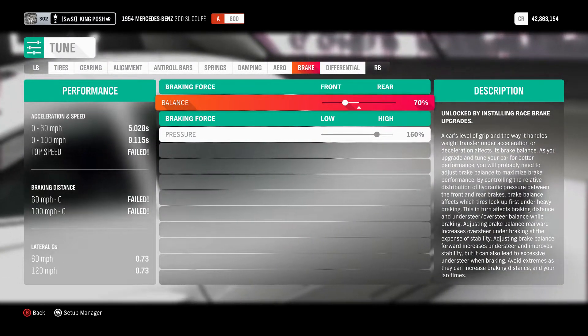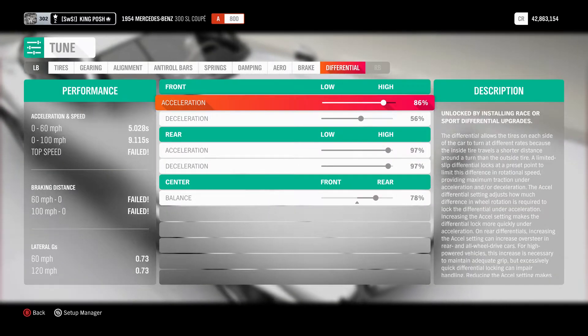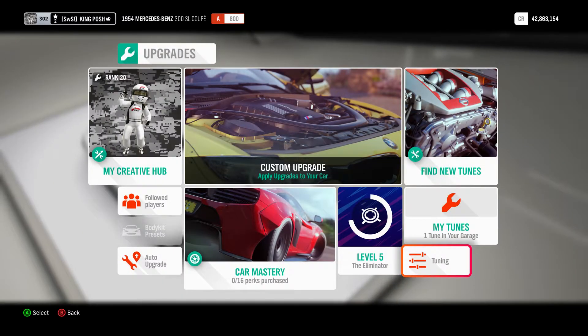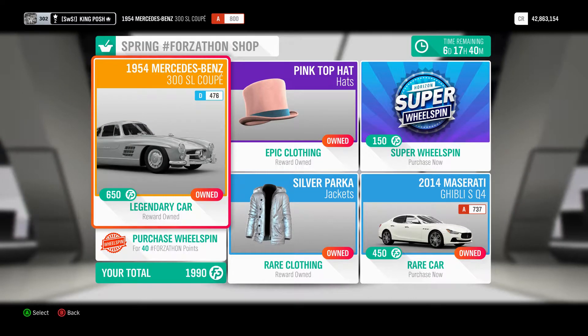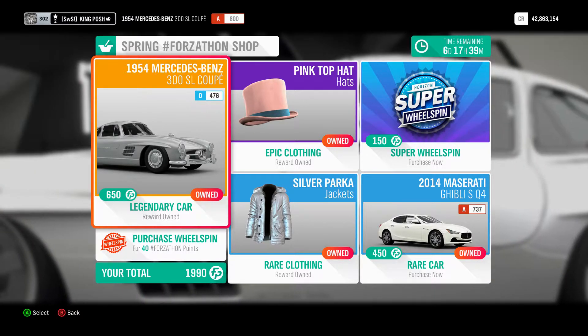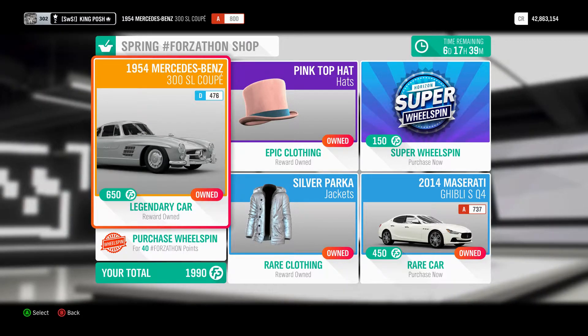Now why am I showing this car? I'll show you — I've got 78% power going to the rear. This car is on the Forzathon shop for 650 Forza points. Phenomenal car, smooth drifter.